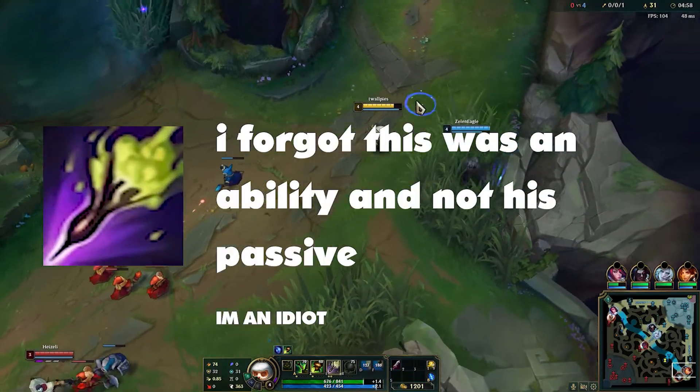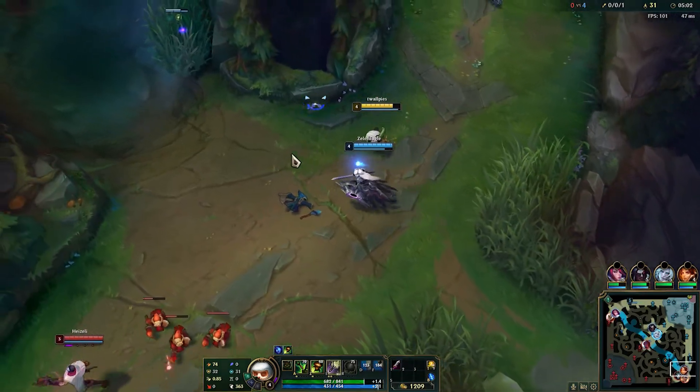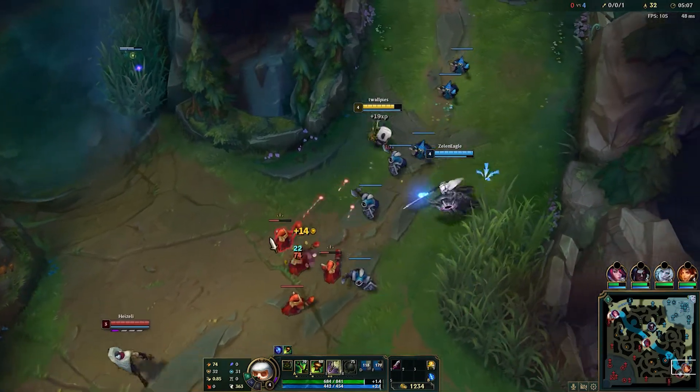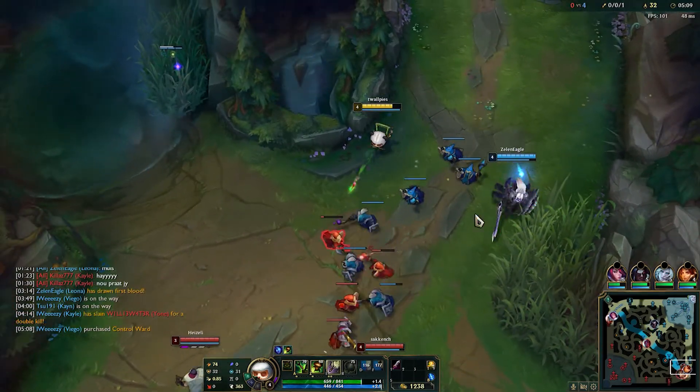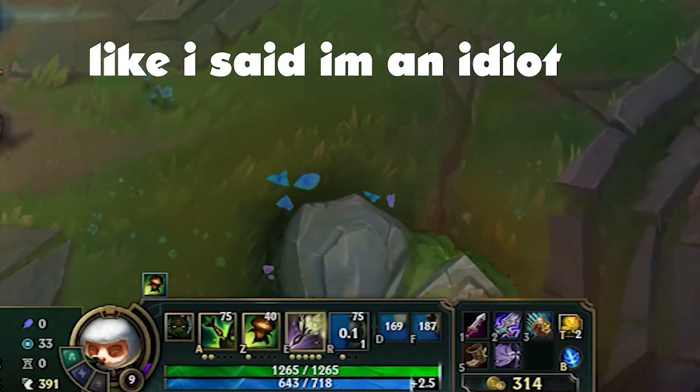Teemo's basic attacks passively deal bonus magic damage and apply poison when a unit is struck. This has the bonus ability of tilting the player, even though sometimes it's pretty useless. Max this second — unless your muscle memory does it automatically, in which case just max this first.